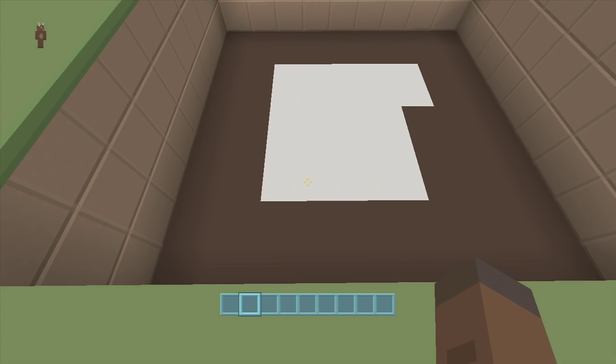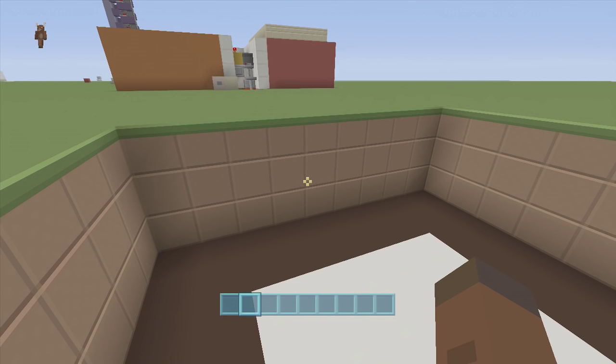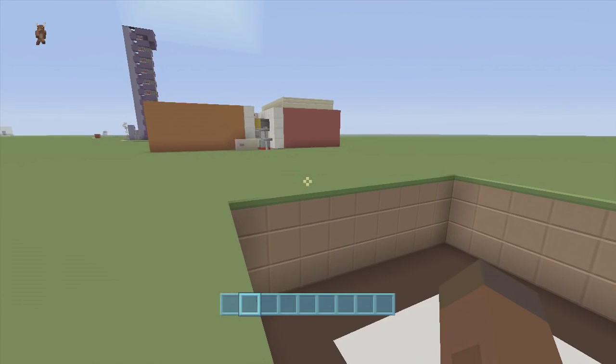For this build we're going to need a four by five spacing and we're also going to have to dig down three. However, we do need to dig down four in just a few areas, so make sure you have enough room to dig down four. That little area right there is just a little add-on I had to use to make this door work.